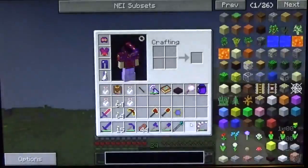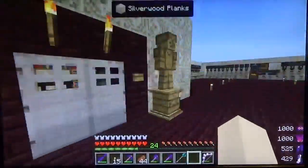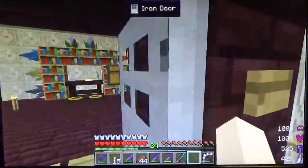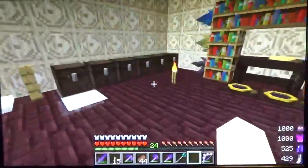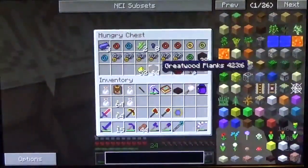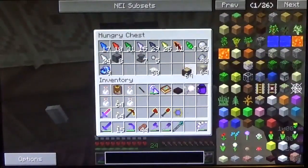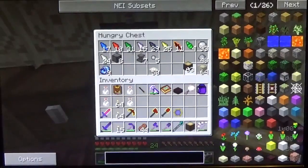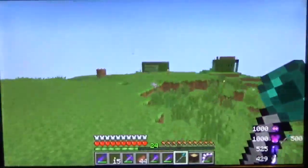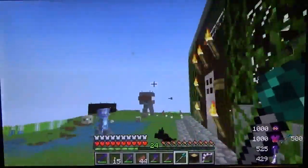So to make this trunk we're going to have to do a ritual. To do the ritual I need an iron ingot, two greatwood planks, a wood golem, and a hungry chest. I have pretty much all that stuff — not a problem. I do have to make a golem to do it, though. There are a couple of ways to do it.